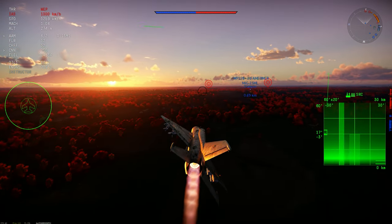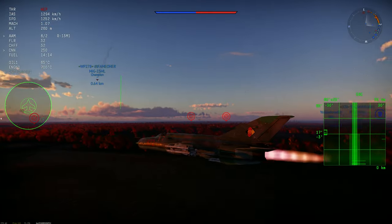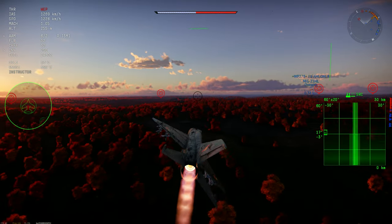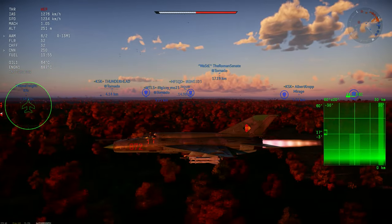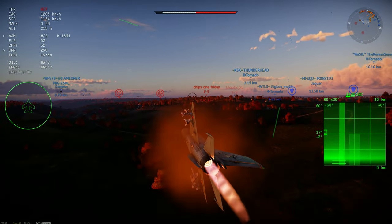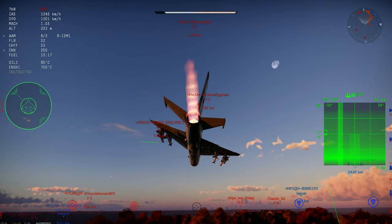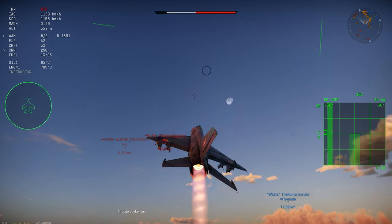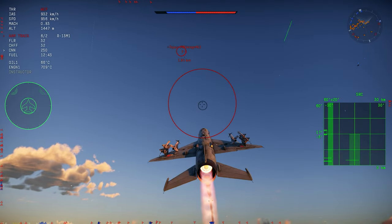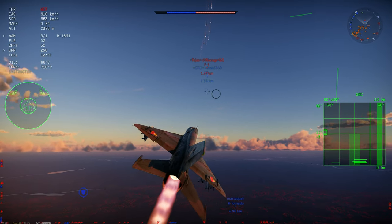The MiG-21 BIS, the BIS SAU, and the BIS Lazur are technically the same aircraft — they're all BIS models, but they have different packages. In real life, they have different packages of avionics, navigation systems, autopilots, and other systems depending on the country, air force, and usage. In the game we have three models of the BIS: the normal BIS, the BIS SAU, and the BIS Lazur.